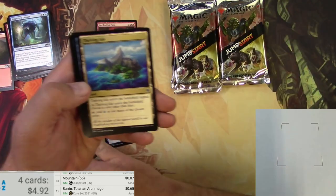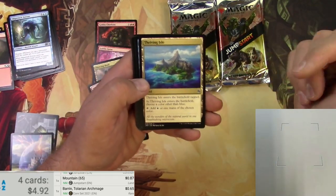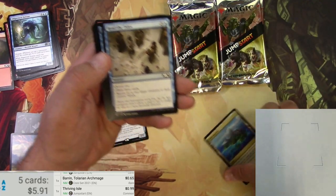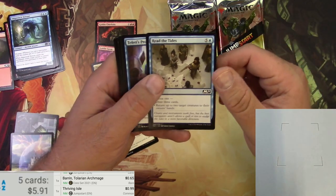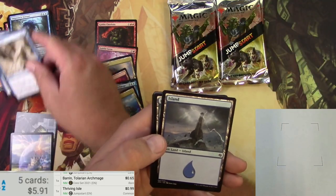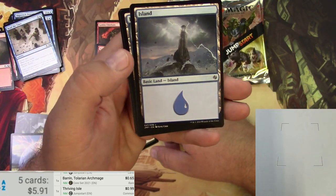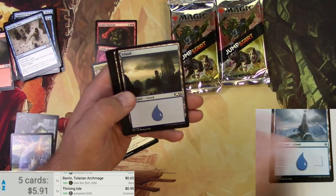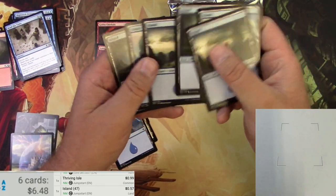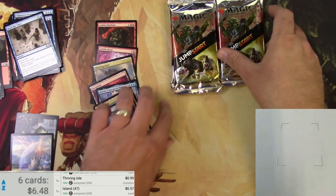This would definitely go well with a Merfolk Jumpstart pack. Got a Thriving Isle for 99 cents, Read the Tides, a Human Wizard, and then a Wizard Island doing some Wizard stuff. Not a big demand one, but there we go.